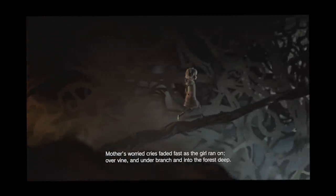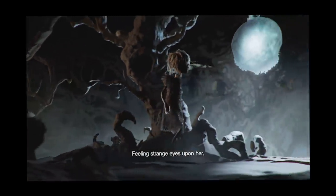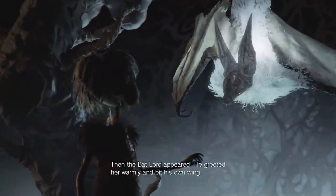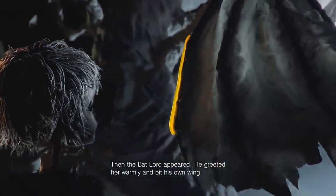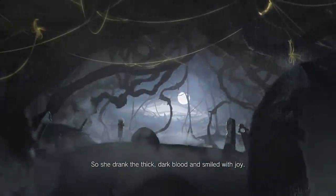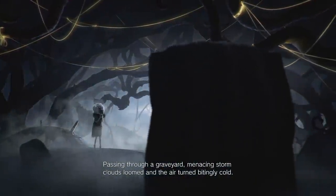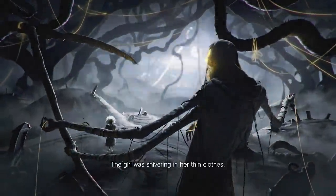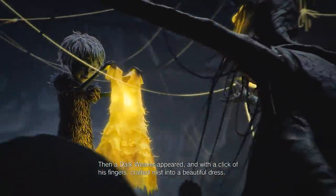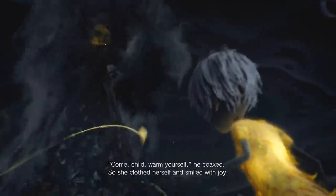This is really cool. Mother's worried cries faded fast as the girl ran on over vine and under branch and into the forest deep. Feeling strange eyes upon her, the girl recalled mother's scary bedtime tales and her throat became bone dry. Then the Batlord appeared. He greeted her warmly and bit his own wing. 'Come child, quench your thirst,' he said. So she drank the thick dark blood and smiled with joy. Passing through the graveyard, menacing storm clouds loomed and the air turned bitingly cold - the girl was shivering in her thin clothes.